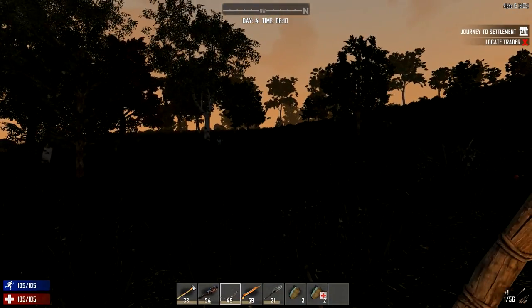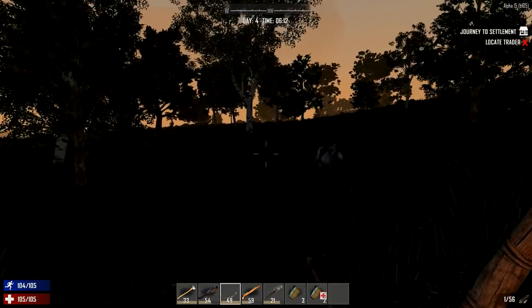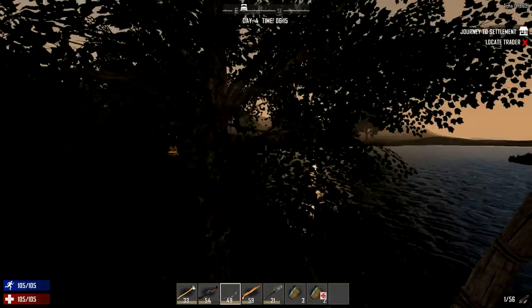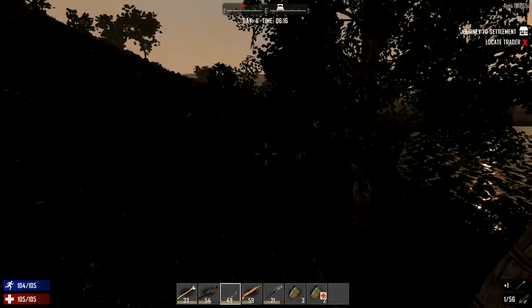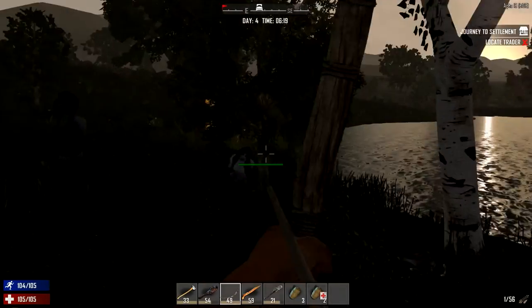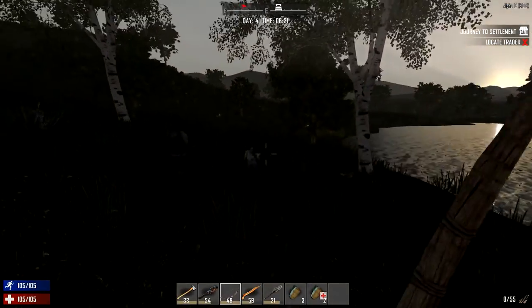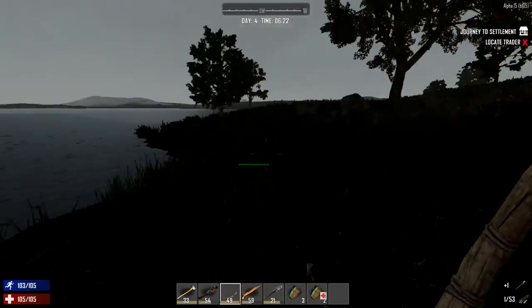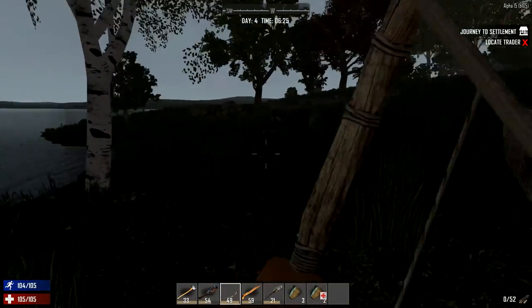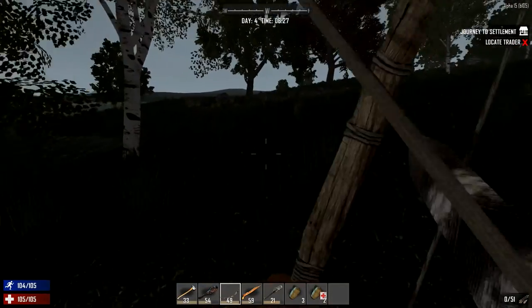This is a Screamer. Screamers will start to scream and summon in zombies if you don't finish them off quickly enough. She'll start summoning in more - let's just let her scream a few times and see what happens. More zombies are going to start being summoned in, so we need to finish her off pretty quickly. She's the first one you want to target - let's go ahead and try to get her down. There we go, managed to get her down, so the threat has been taken care of for now.